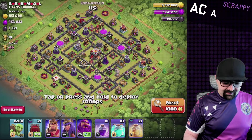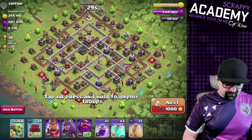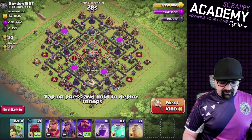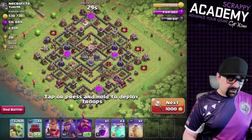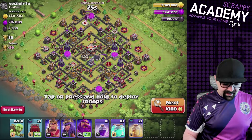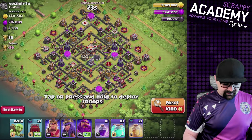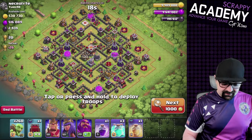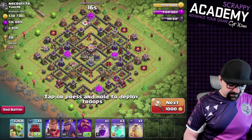We're going to make sure we go for specific resources here. Do we want to take out some elixir, some dark elixir? We're just going to hit the base like there's no tomorrow and see what happens. There's some upgrading here so it might not be the best base, but it's got pretty good loot.